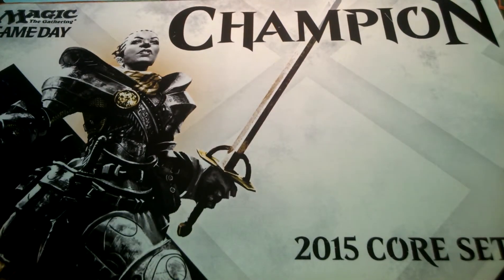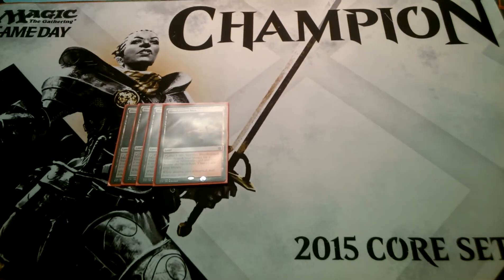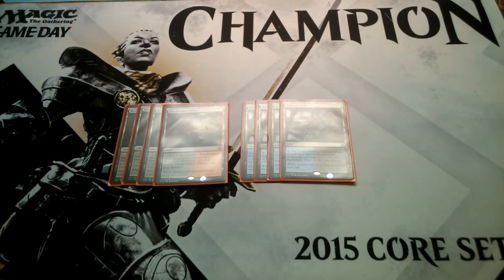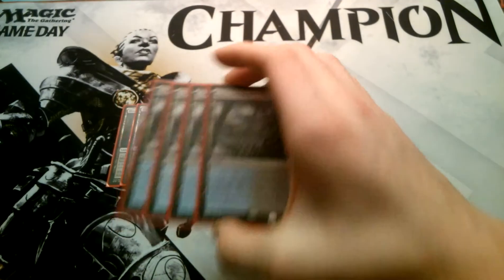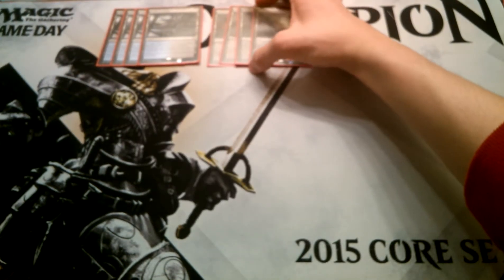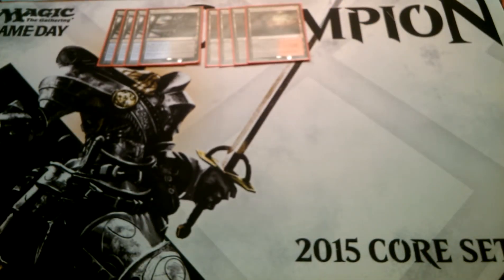I'm going to start off with the land base. We run 20 lands — 4 Bloodstained Mire and 4 Polluted Delta. Now, this deck is a mono-black deck; there is no splashing of any color. We're running fetches just so that they help thin your deck so that you're not drawing into lands. Having your lands come in untapped is very relevant in this deck because it is aggro.